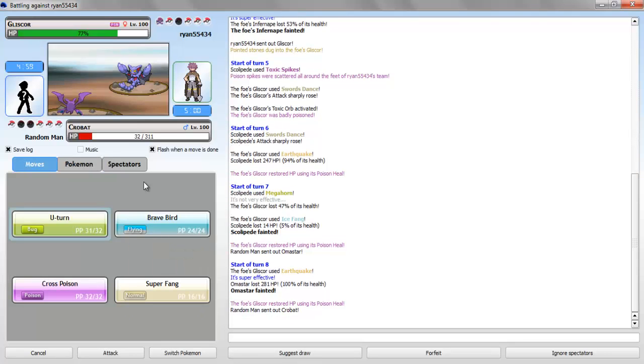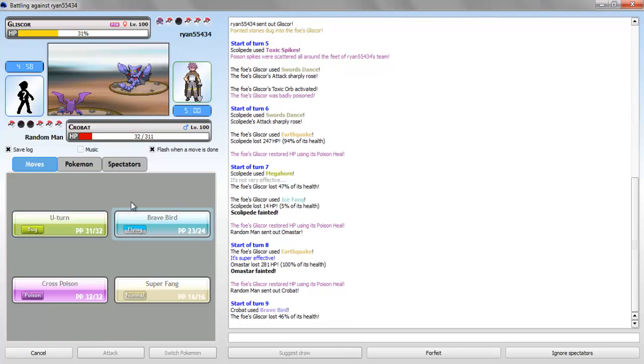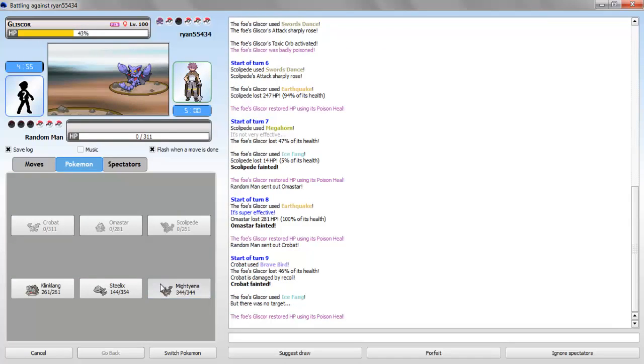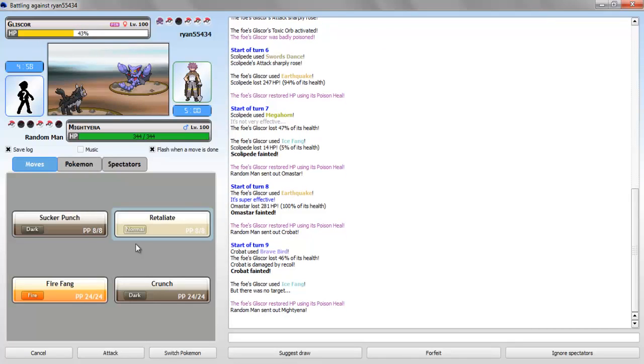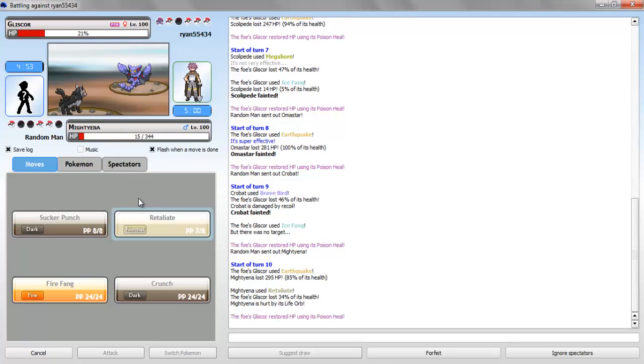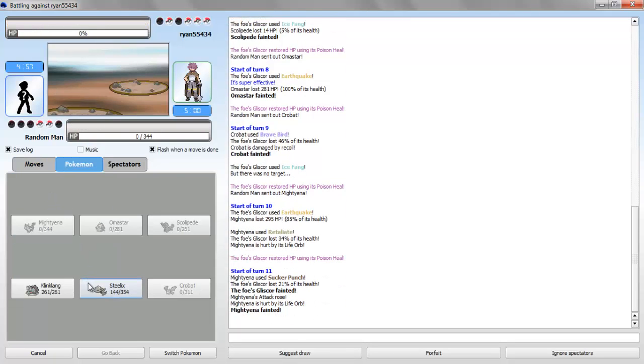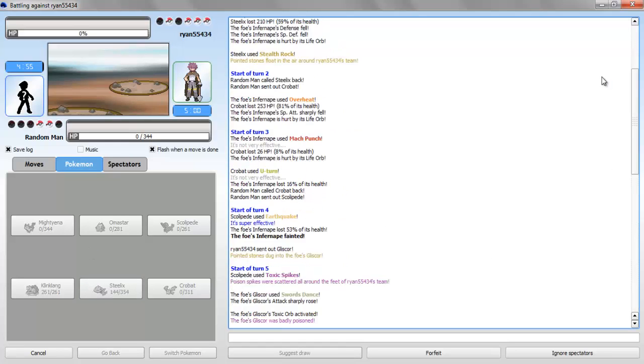This thing could be a problem. Should I Brave Bird? Yeah, I'm just gonna Brave Bird, do as much as I can. Alright, I'm getting swept by Gliscor. Retaliate — come on Mienshao, you can do it. Okay, he took the Earthquake. Retaliate to 34%. Circle Punch for that kill. Okay, did kill. So I do have that threat out of the way, but it's 2-4 in his favor.